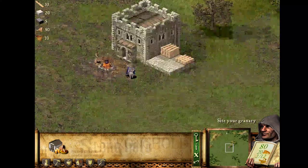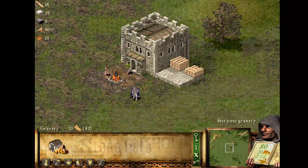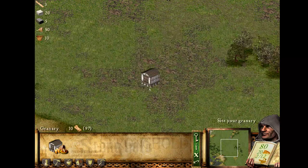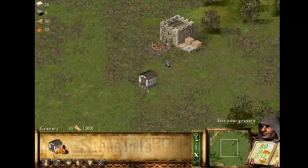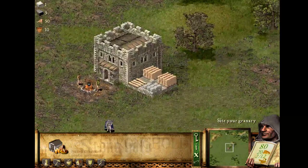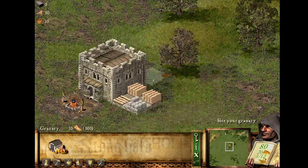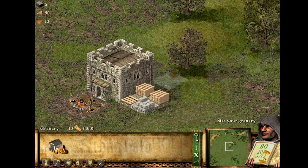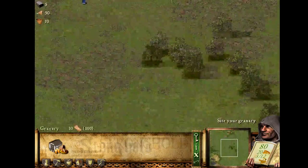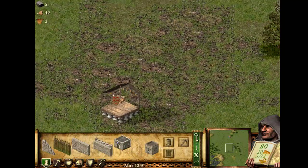With building the granary, there are two things to consider. If you are going for an economy sustained by orchards or cow farms, you actually want a lot of empty space around it, so the walkers from the farms will have a very short distance to travel. But you also want to place it in a defensible position. The second thing is to build it nearby the stockpile so you can get some bakeries nearby if you are going with bread. Bread is very good and efficient, but sometimes when you don't have as many resources, you might go for apples — they are very efficient. So let's just place our granary right here.